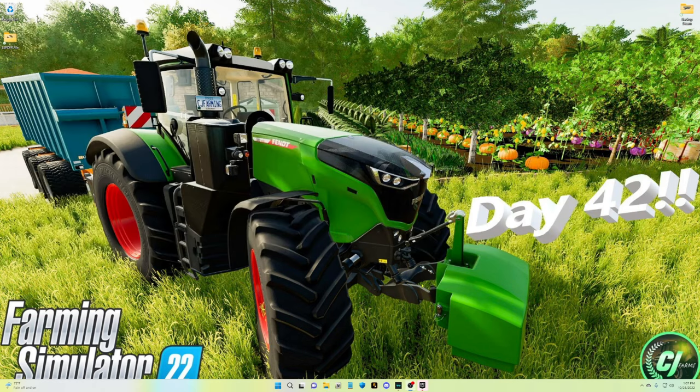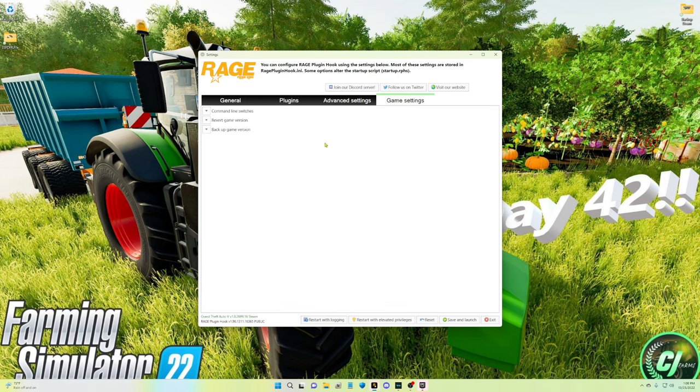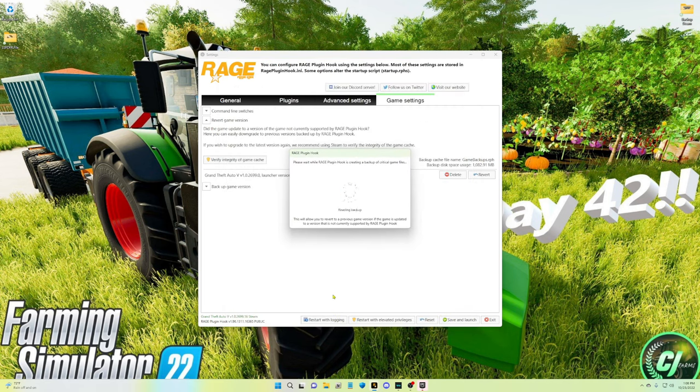Actually, hold off on that. Close your main directory, click on Rage Plugin Hook, and immediately hold down your left Shift key. I'll show you another way to revert. Go to game settings, click 'Revert Game Version,' click revert, then click yes. This will now revert your game back to 2699. Note that for the last handful of updates, reverting through Rage has not been working, which is why we back up those four files.